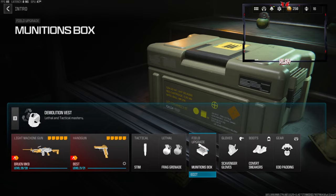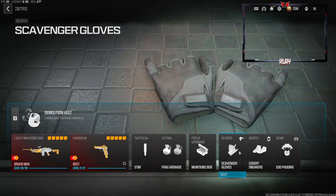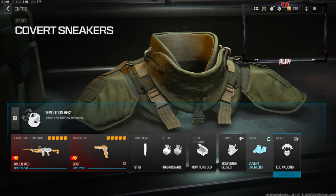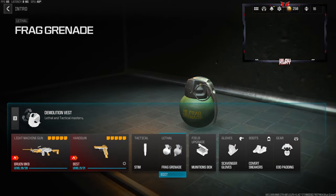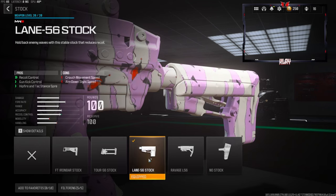The stem lethal is a frag grenade, for the upgrade is munitions box, scavenger gloves, covert sneakers, and EOD padding. Over on the vest we're going with a demolition vest — this gives us two lethals and resupply. Jumping over into the stock, we're going to be going with a Lane 56 stock. This gives us recoil control, gun kick control, and a little bit of hit fire and attack stand spread.